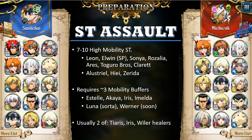In addition to just the single-target strikers, you should have roughly 3 mobility buffers to further increase your characters' mobility so they can all get into attack range, potentially just from turn 1. The mobility buffers that are most common are Estelle, Akaya, Iris, and Imelda.